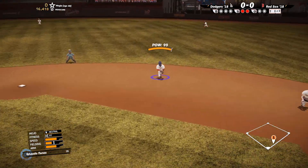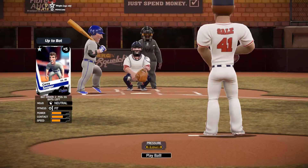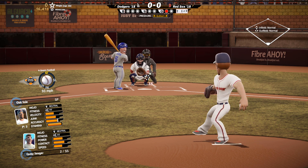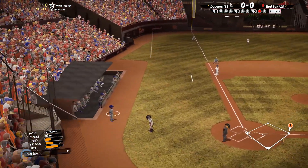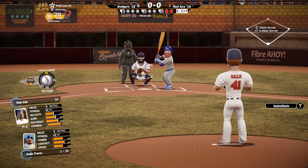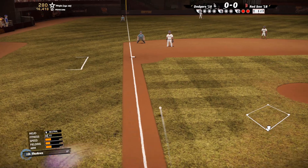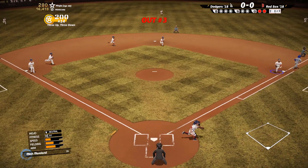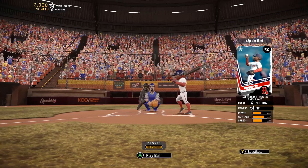Chris Sale's motion and arm angle look just the same, same pitches. I don't think he throws a forkball though — they might just have that in there for his change-up, because he has a circle change. Look at the beard on Justin Turner — very realistic if you ask me. Diving stop by Devers, throw to first, gets the out — three up three down.